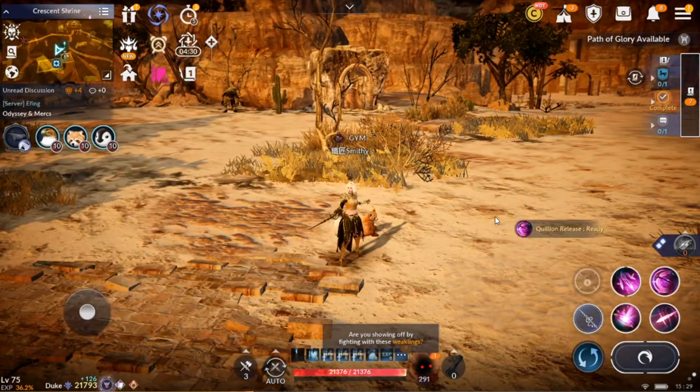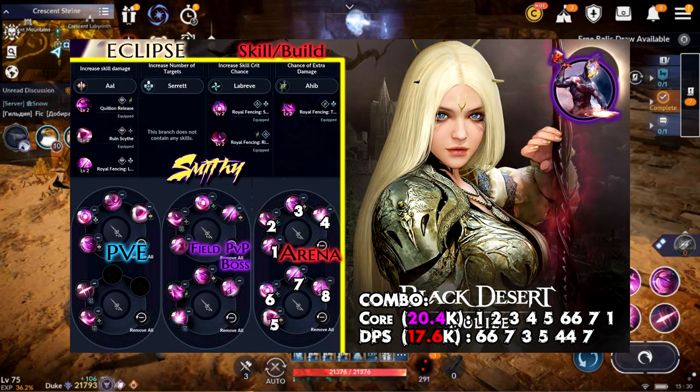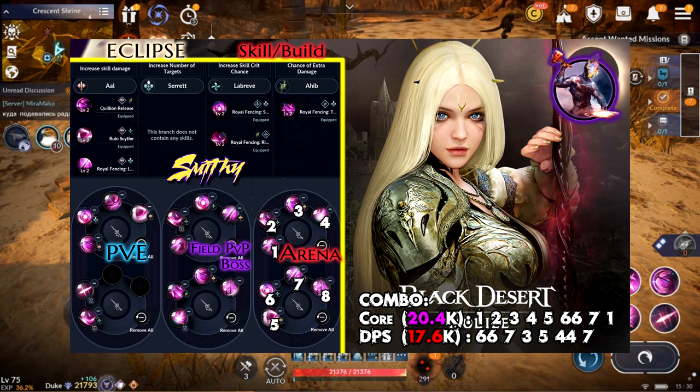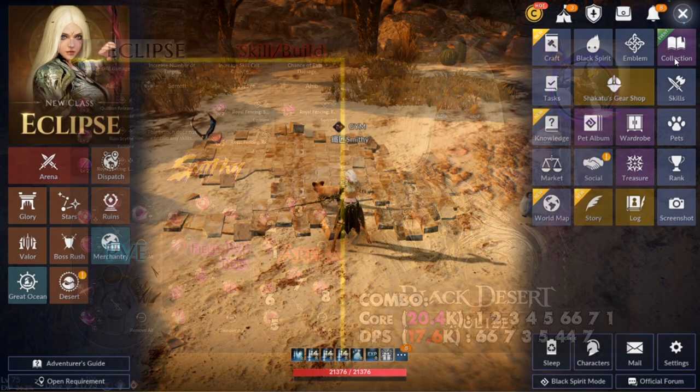Done with the skills, now let's talk about the builds. Here you can see the skill builds I shared already in my last video. First is used for PvE, second will be used for field PvP and boss fights — it has lots of burst in the first bar and has all the immunity skills. The third skill build will be used for arena, but that's mostly the enthusiast arena skill build. You can use an easier one that I can show you right here.